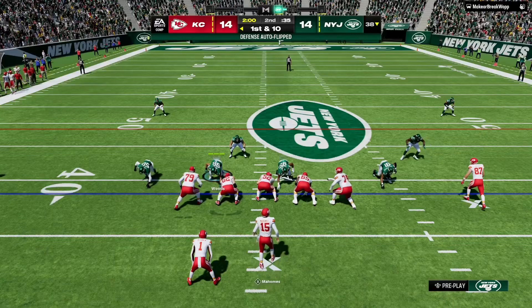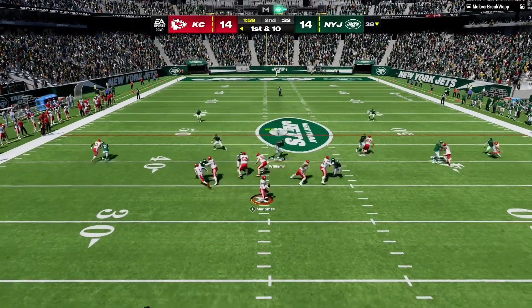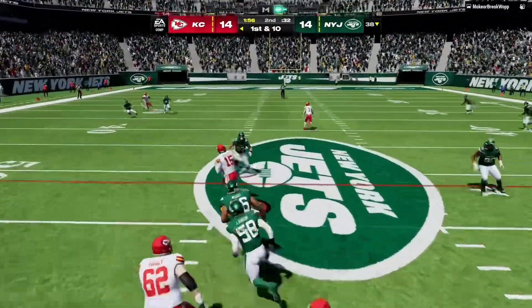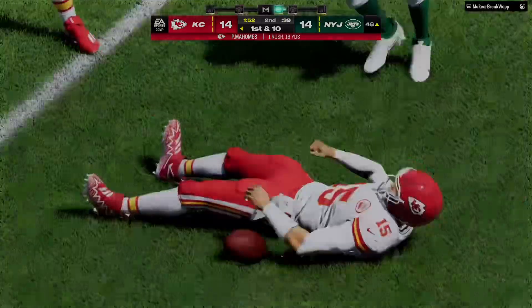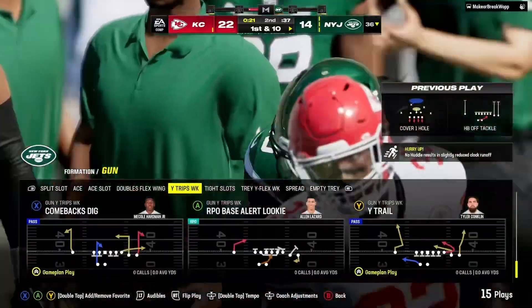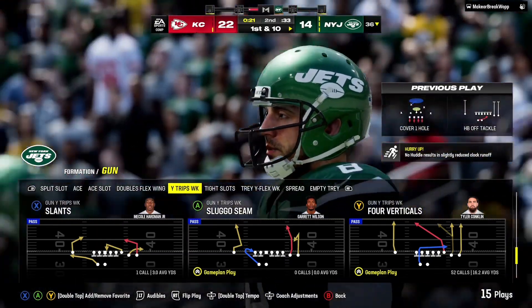Here's a first and 10 at the 38. Now here's Mahomes, flushed out right. Find out just how much they trust their guys in this situation if they decide to take a shot. And a gain of 11 — a Jets first down.